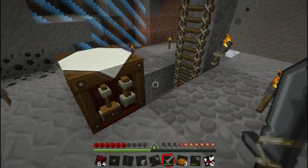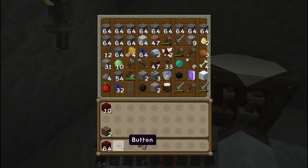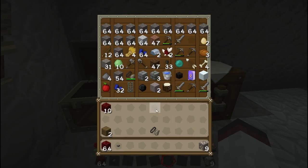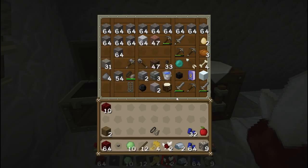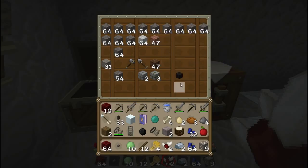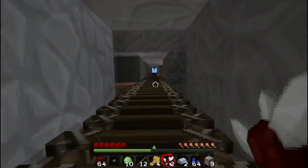I might want to craft something - nope, don't have a chest. I might want to put some stuff in the old chest down here and just take a look around. Oh, it's full. So maybe I need some wood for another chest. What I'm going to do is take some resources upstairs.